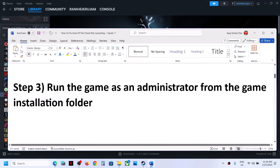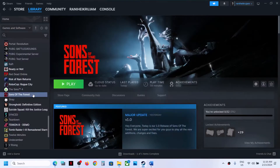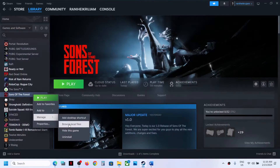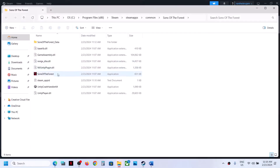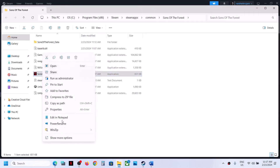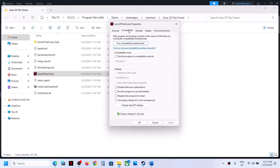The next step is to run the game as an administrator from the game installation folder. Right-click on the game, select Manage, then click on Browse Local Files. It will take you to the game installation folder where you can see the game.exe file. Right-click the game.exe, select Properties, go to the Compatibility tab, and check the box that says 'Run this program as an administrator.'